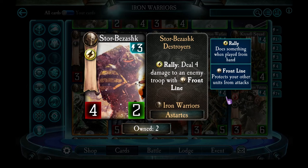Stor Bezashk — I don't like these guys. In theory they're kind of like Breach, except it produces a troop as well — deal 4 damage to an enemy with front line. That rally ability is not as strong as Breach, which does 5 damage to an enemy as a tactic. Although Breach leaves nothing on your board, Stor Bezashk comes onto your board. With only 2 health they're very easy to kill, and that's the main reason I don't include them. I would have used them more if their stats were 3 energy, 3 attack, and 3 health. They're often not doing enough damage to a frontline target and then get wiped out easily.